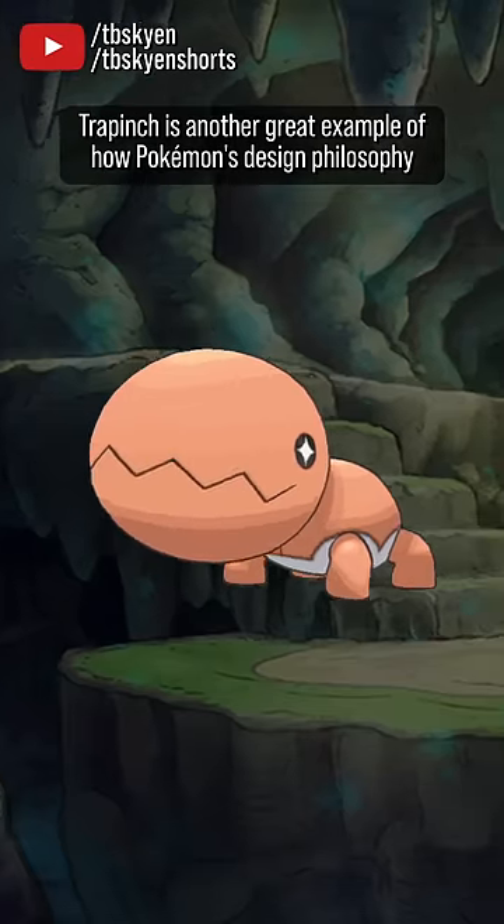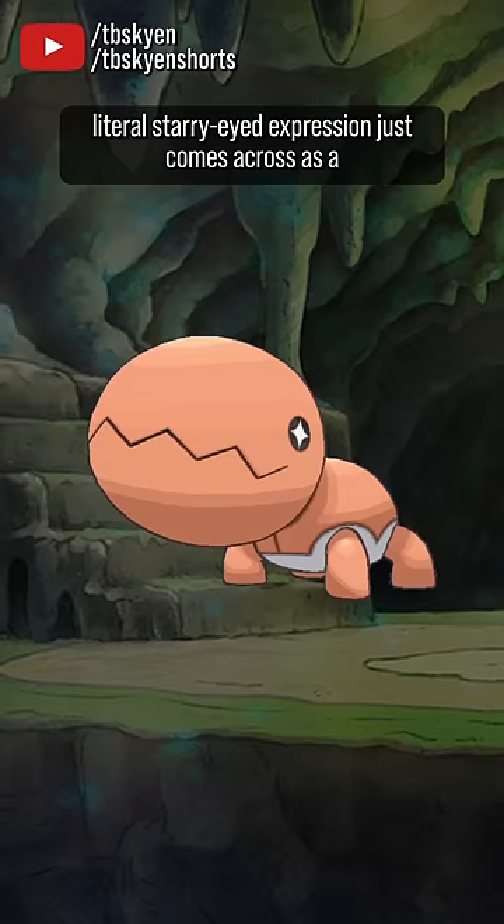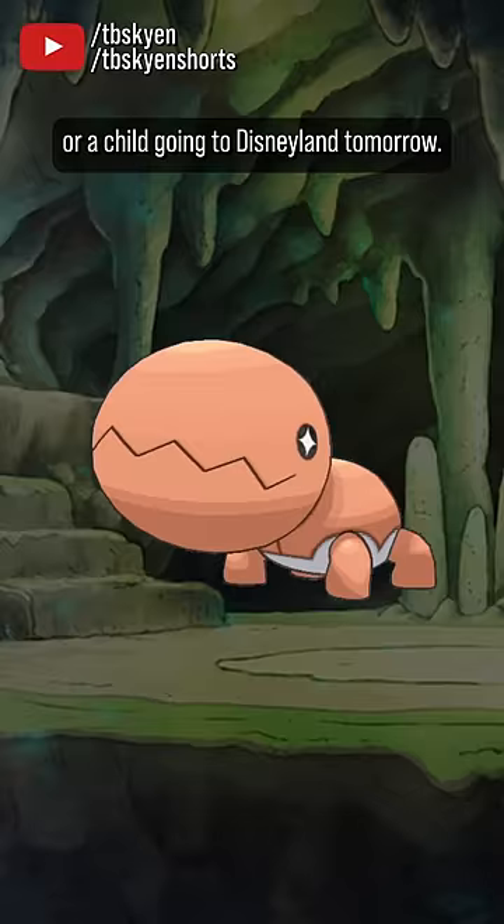Trapinch is another great example of how Pokémon's design philosophy makes bugs cute and appealing, because real-life antlion larvae look freaking horrifying, frankly. But Trapinch, with its big gregarious head, sawtooth smile, and literal starry-eyed expression, just comes across as a friendly, cheerful, and optimistic cute little overexcited puppy, or a child going to Disneyland tomorrow.